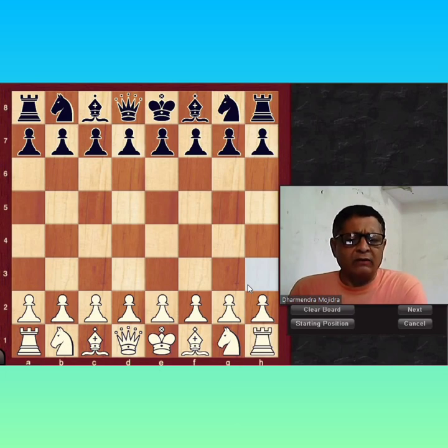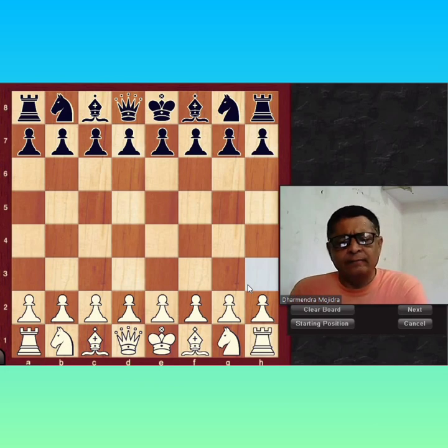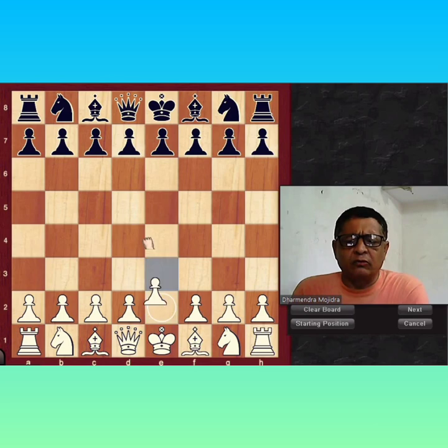Today I will explain the Alekhine Defense — how to beat the Alekhine Defense. There is an exchange variation in mind. Alekhine is a well-known player and his first move is Knight F6. If you play E4 or D4, Alekhine mostly plays Knight F6. This is the Alekhine Defense. Let's start with winning with E4 against Alekhine Defense.